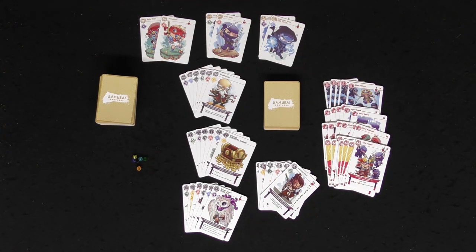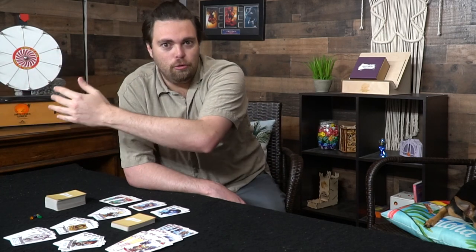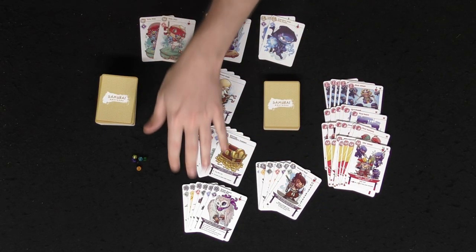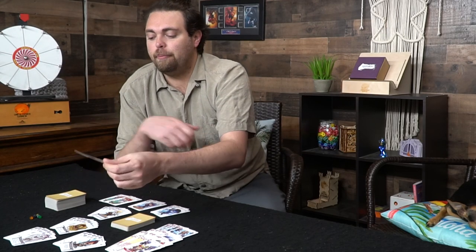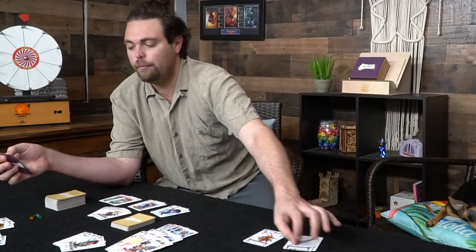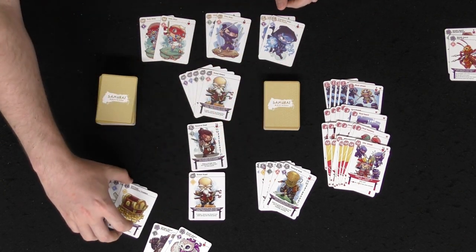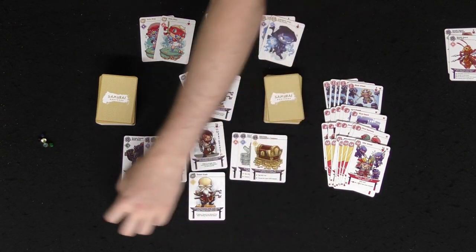Everybody starts the game by choosing cards in a draft snake-like fashion — going back and forth based on the number of players. In a two-player game everybody gets three guards, three heirlooms, one sensei, and one samurai in the draft. You put the sensei on the bottom, the samurai on top, and on each side your heirlooms and guards, because you're going to be placing down ninjas at the bottom.